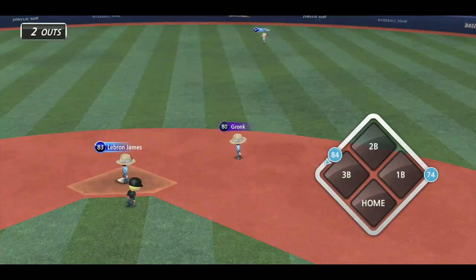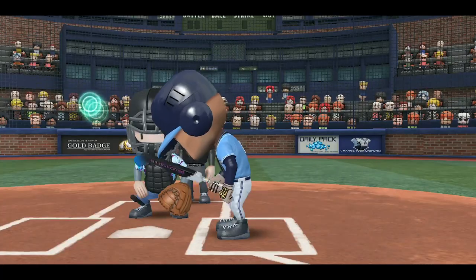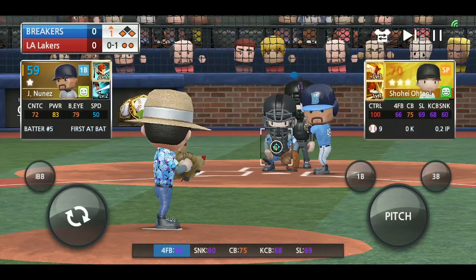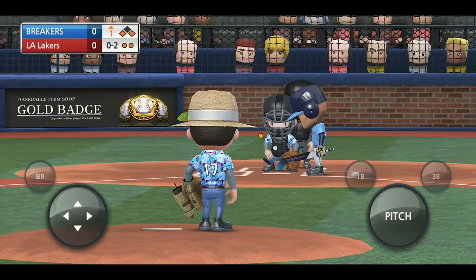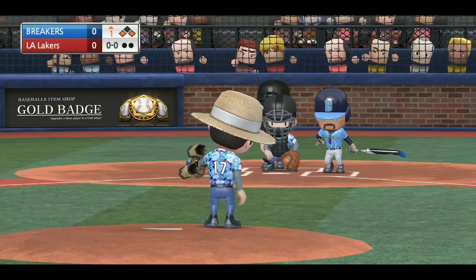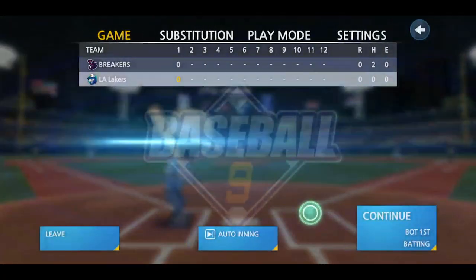Whether or not that pitch is going to be hit for a hit, a base hit, or a double home run — that has nothing to do with this. This just kind of shows you where that pitch is going. We can see here we're going to try to throw a couple of pitches down the middle, outside corner. It goes pretty close to where we want it to go right there. Straight down the middle, not too far off. So this is useful for when you want to have more accuracy on your pitches.